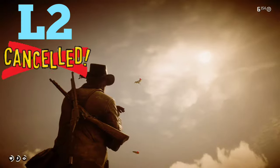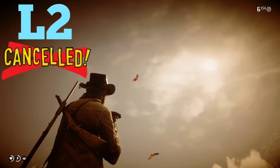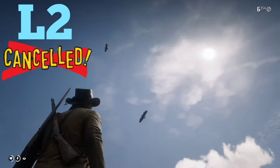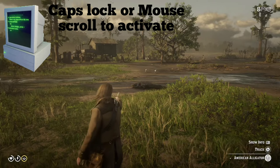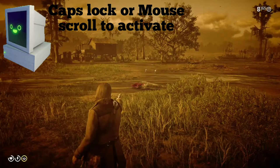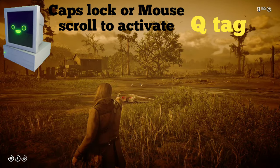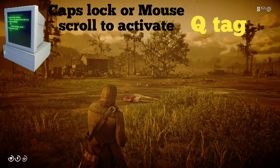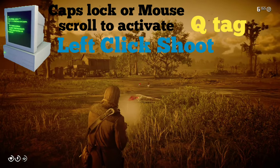If we do not like our shot selection, we can always press L2 to cancel. To activate Deadeye on PC, press either Caps Lock or the mouse scroll button, then press Q to tag, and left click to fire.